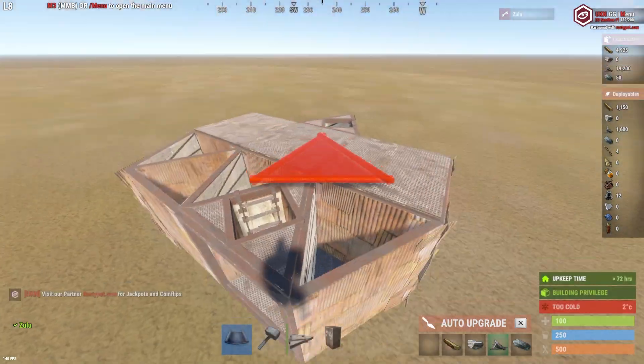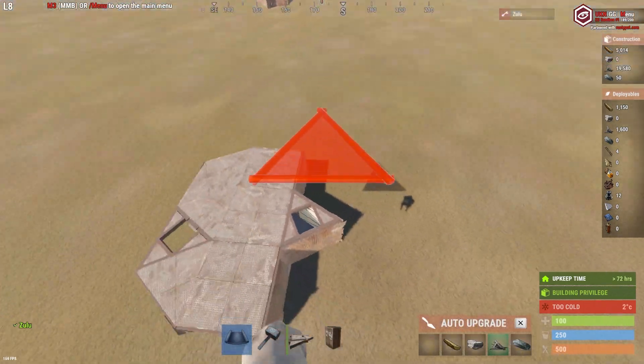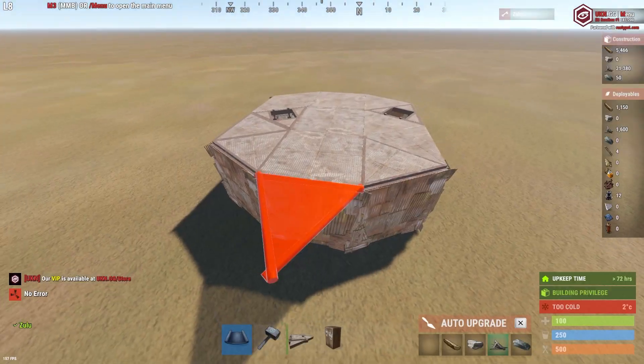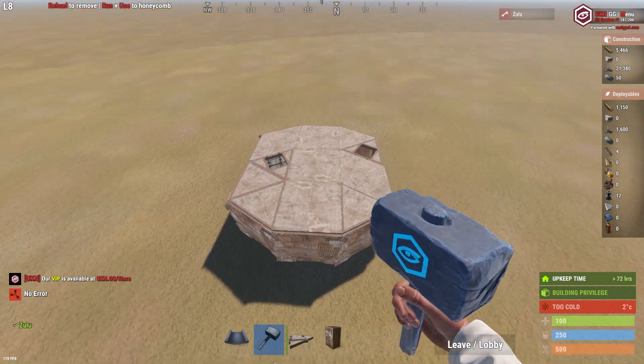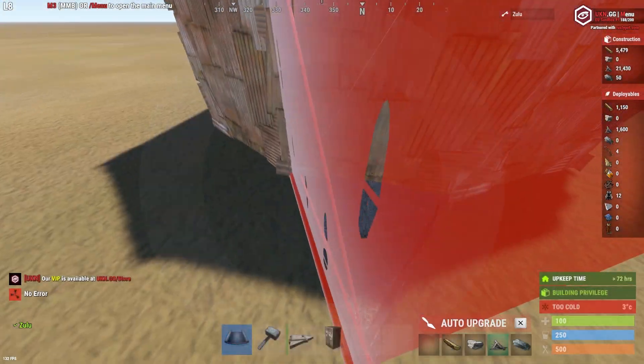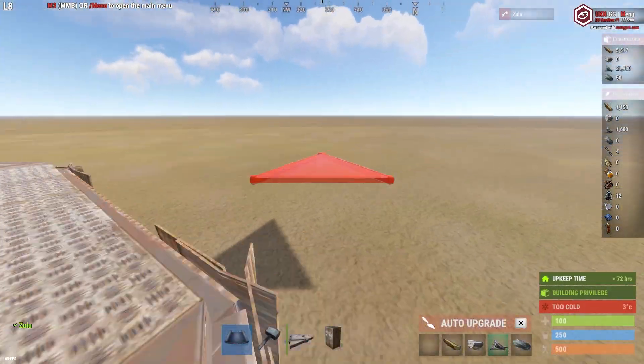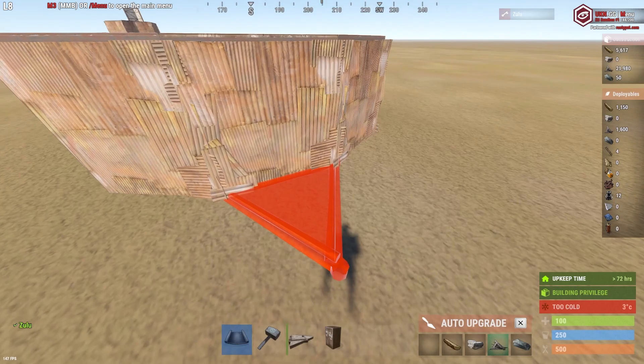Place your ceilings on your honeycomb, then head to the opposite side and do the exact same. It should look something like this. When you're done with that, head to each corner of the 3x1 and place one triangle honeycomb. This protects it from each and every side.